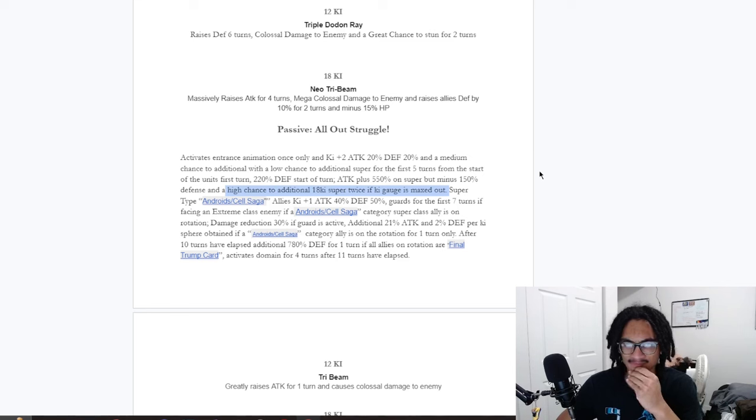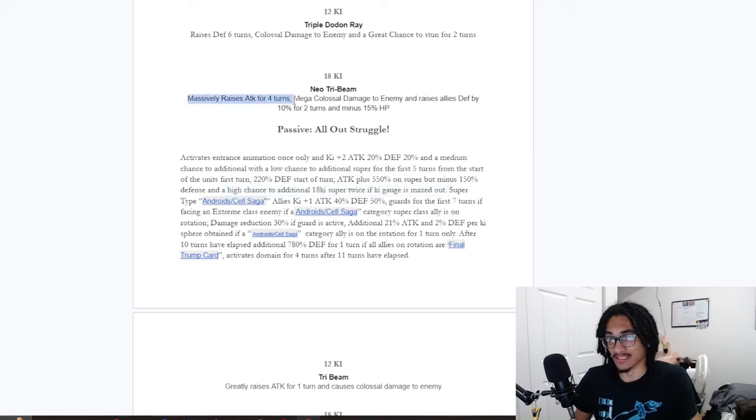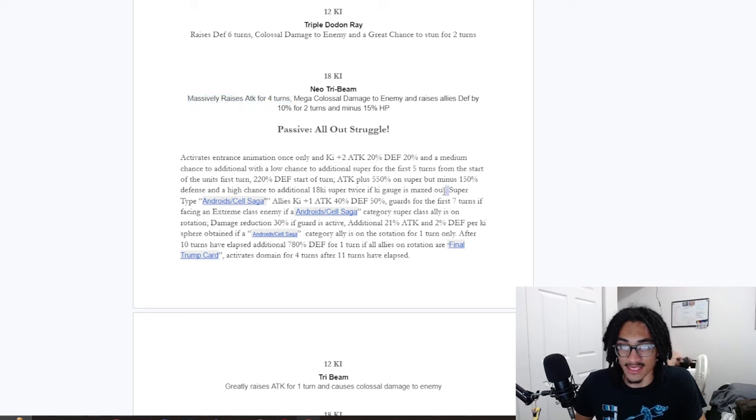He should be doing a ridiculous amount of damage. He gives super-class Androsa Cell Saga allies 1-key: 40% attack and 50% defense. That is pretty monstrous. And he guards for the first seven turns if facing an extreme class enemy, if an Androsa Cell Saga category super class ally is on rotation. So he guards for the first seven turns if facing an extreme class enemy while having an Androsa Cell Saga category ally on the rotation with him.